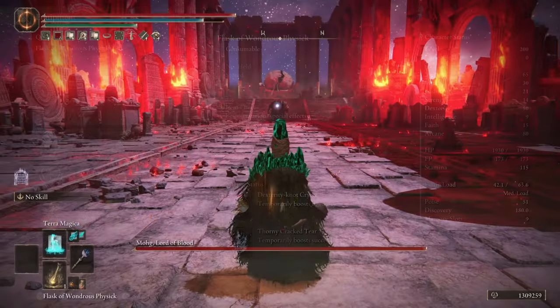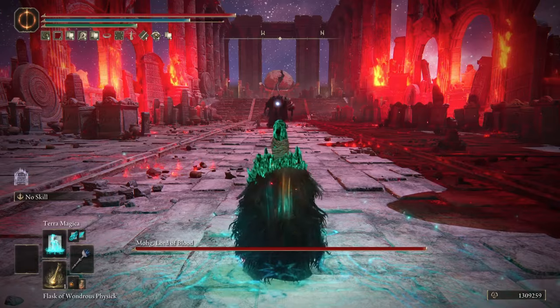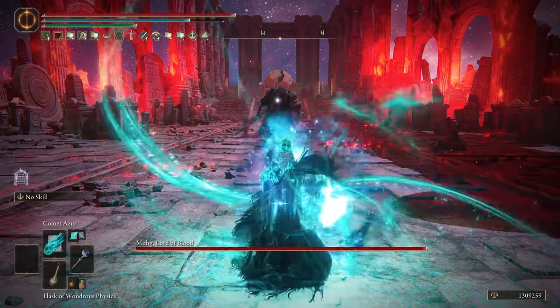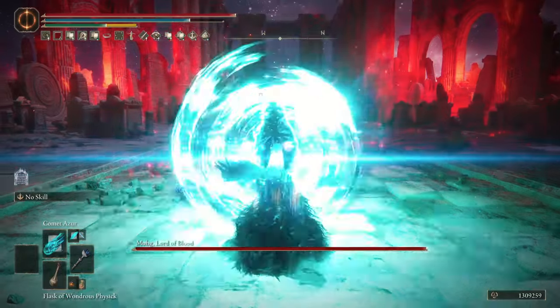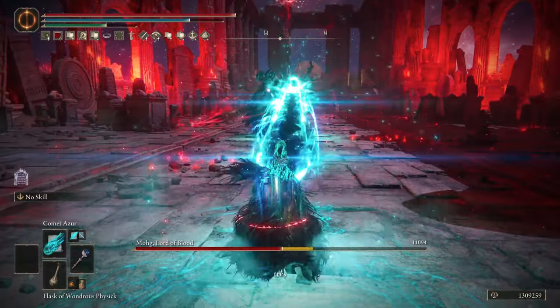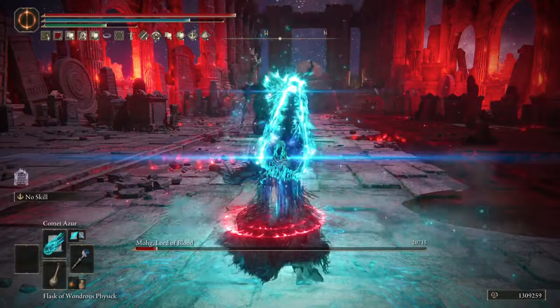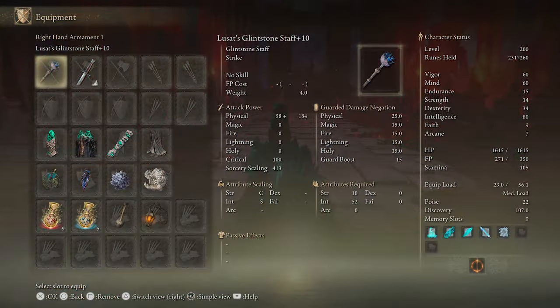The next easy build is a magic one around the Comet Azure with high intellect that will obliterate Mog really quick and effortless. Just use Terra Magica with the Cerulean Hidden Tear in your Physique Flask and Comet Azure his ass while he's walking up to you, and that's it. On the screen is a complete magic build that I used for this attempt.